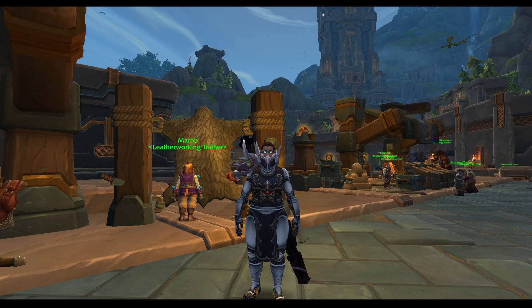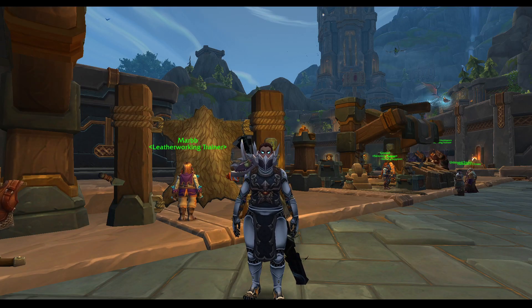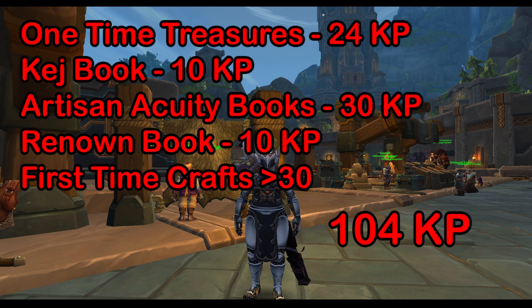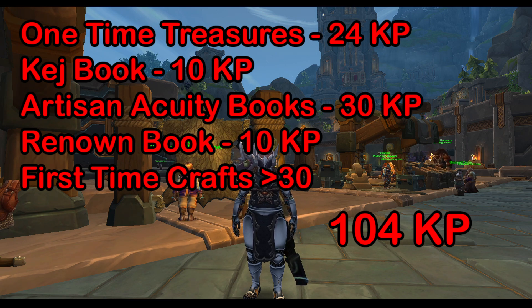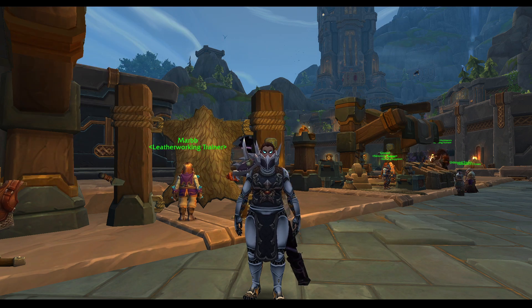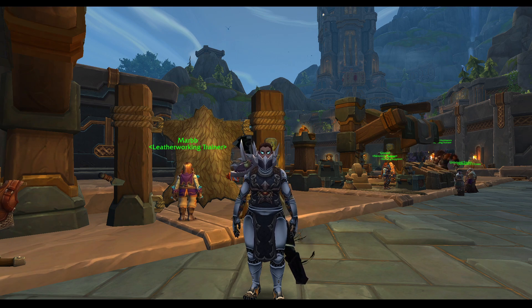For a quick recap: one-time treasures give 24 points, the Kej book gives 10, the Artisan Acuity books give 30, renown books give an additional 10, and first-time crafts give a minimum of 30 per profession. That comes to a total of 104 knowledge points you can get within the first week of picking up a profession, if you have the renown and Artisan Acuity. If this video helped, please like and subscribe — peace.